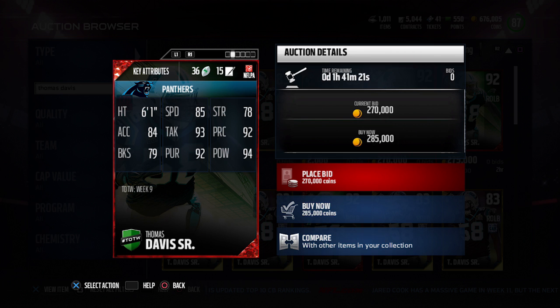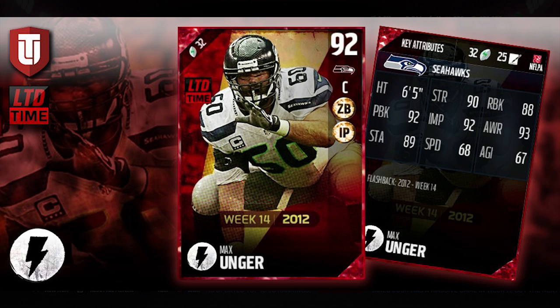The other one, guys, is probably the one people are more excited about — which is kind of weird because it's an offensive lineman — but it's the new best center by overall in the game. That is a Max Unger Week 14 throwback to 2012, when he was actually on the Seahawks. He is no longer on the Seahawks; I believe he's still with the Saints — he was basically a heads-up trade for Jimmy Graham. That is the upgraded Max Unger card: 90 strength, 88 for run blocking, 92 for pass block. I'd like to see the run blocking be a little bit higher, but overall a really, really good card. Definitely one of the best offensive linemen in the game right now, so that should be a pretty expensive flashback card as well.